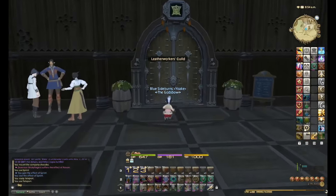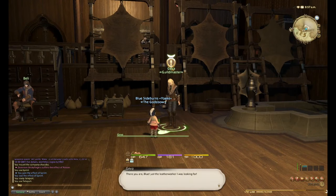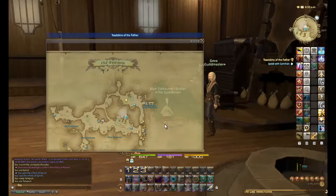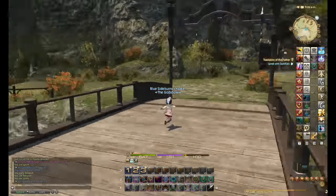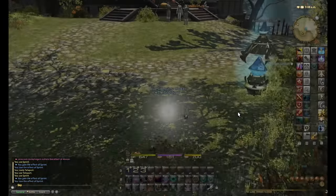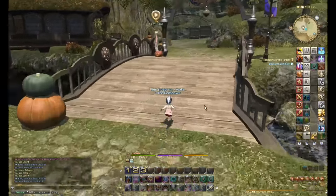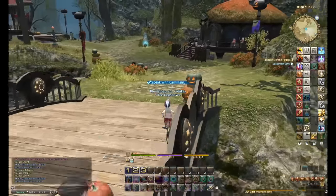Level 30 already, that was quick. It's especially nice given that I'm only turning in about 10 items for each 5-level range — it's really, really fast. Now back to the Leatherworker Guild for the level 30 quest. I need to give the Toad Skin Jacket to the quest NPC and once that's done I will work on the next level range.